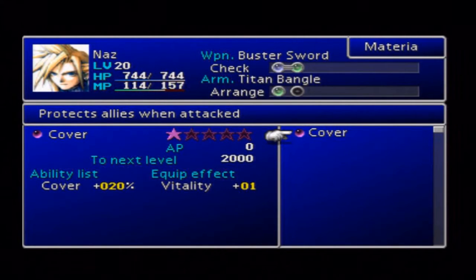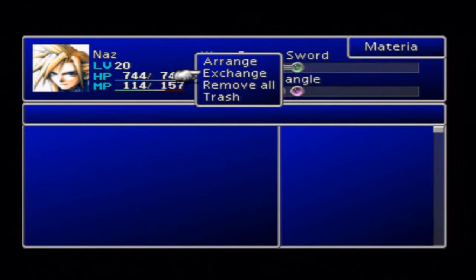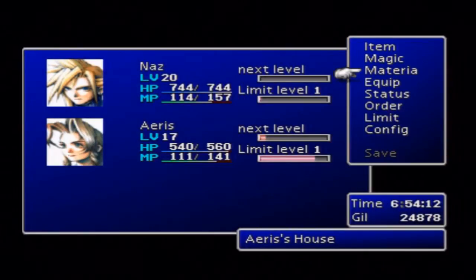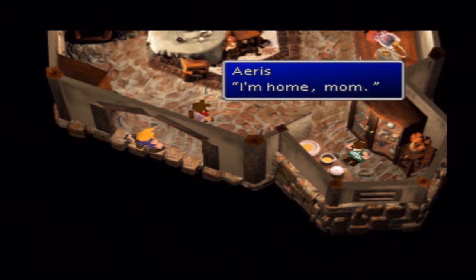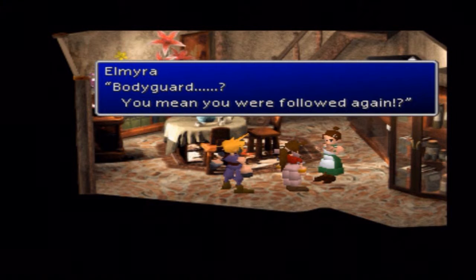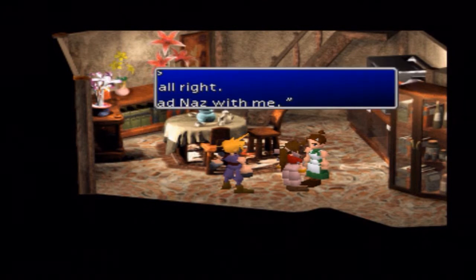Cover is purple materia, which means it's support — or assist, or some other word. Basically what Cover will do is: one time out of five at the minute, Cloud will go to protect people. It's especially useful if you use that with someone with a lot of health and a high defense — like Barret, for instance — particularly as he's on the back row. He can take a lot of smack for other people, which will obviously build his limit up faster than anybody else. Whether you have it on or not is entirely up to you, but I like having it on. Particularly if you're playing with weakened party members trying to level them up.